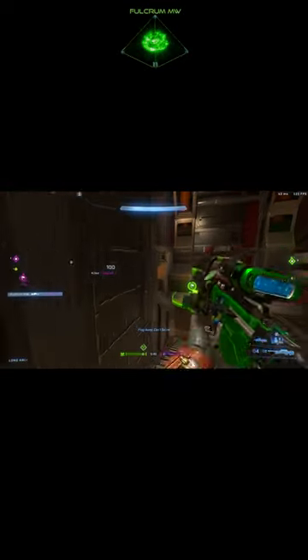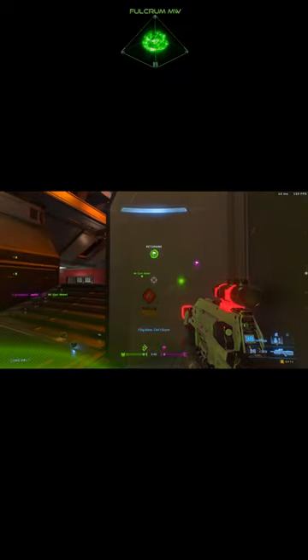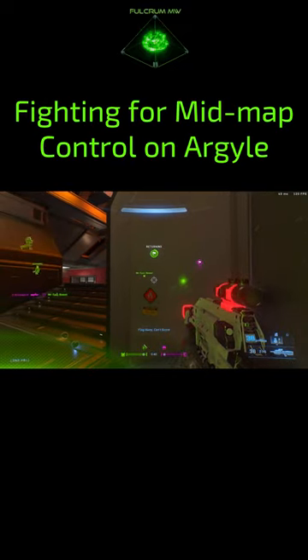Getting us kicked off quick here. I get a body shot onto their one-shot flag carrier there, take them down, slide across bottom mid here, and go ahead and get this return.